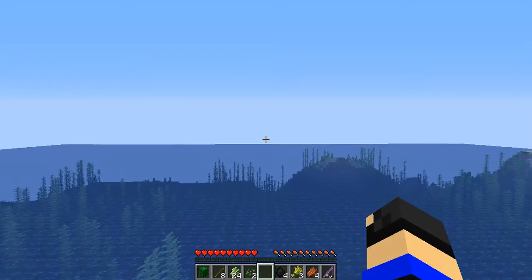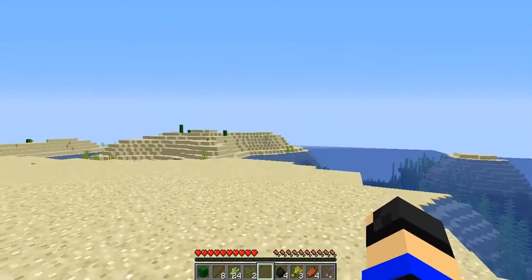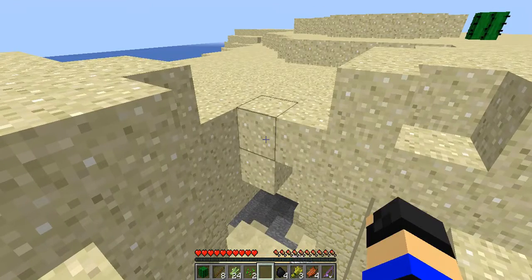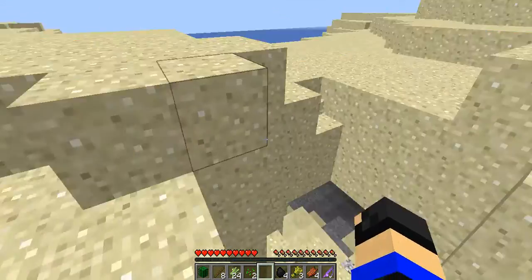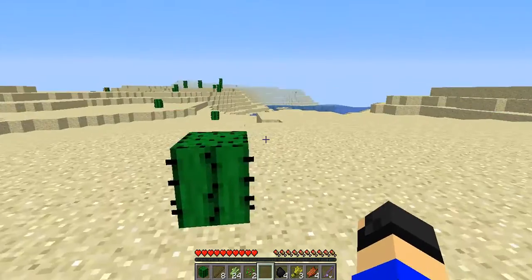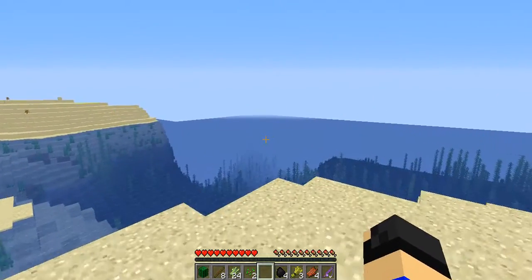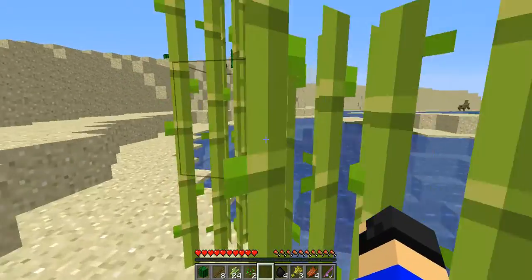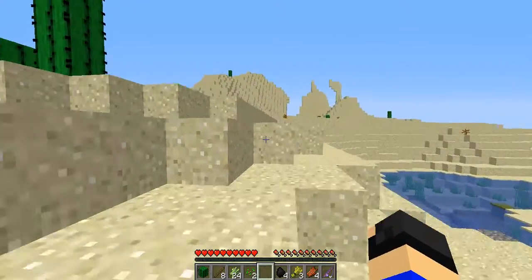I'll try and find some... well, I walked to the other side and there's just another ocean. So I'm just gonna walk that way now. This isn't going very well. And it looks like this is just more ocean. Oh, this is like the worst spawn. You spawn on a desert island, surrounded by bigger desert islands, surrounded by massive oceans. Am I gonna have to swim to some random direction and hope that I find something? That might just be what I have to do.